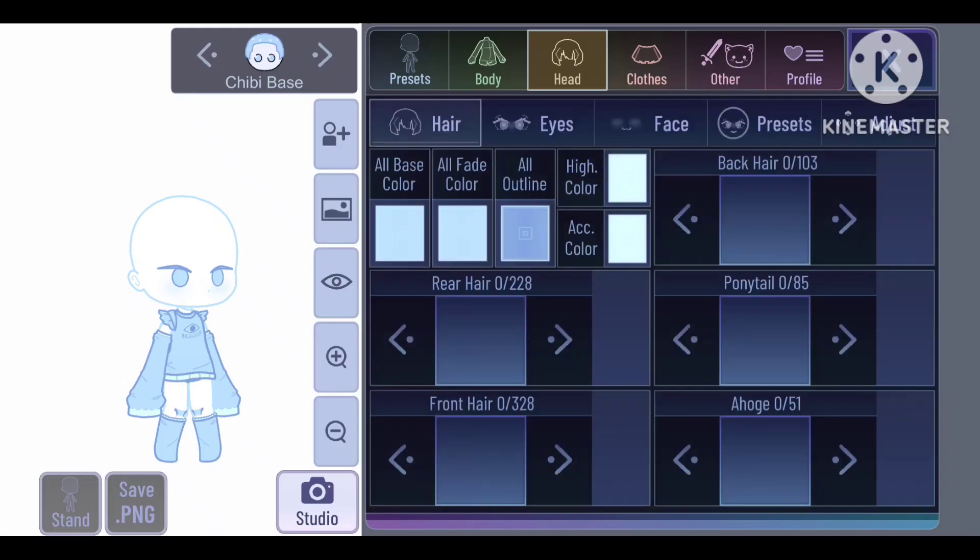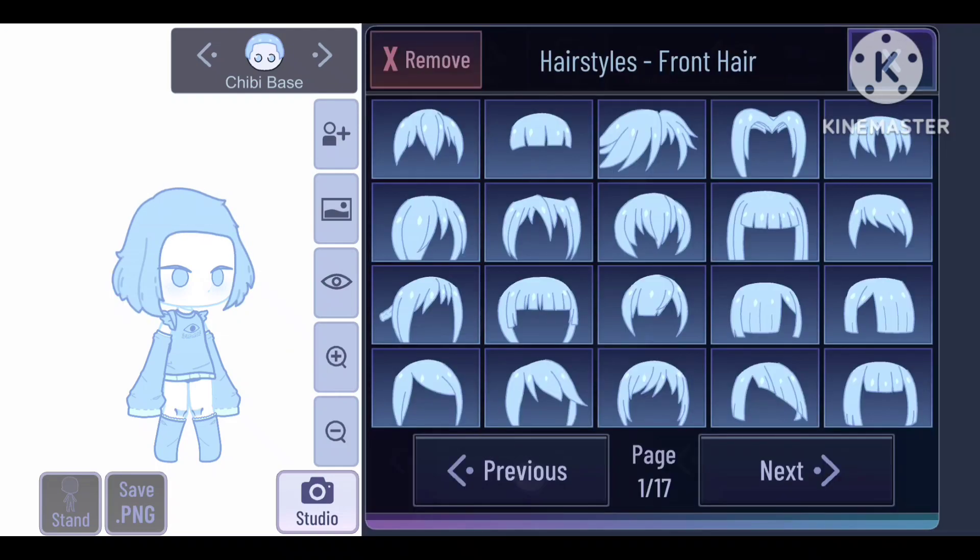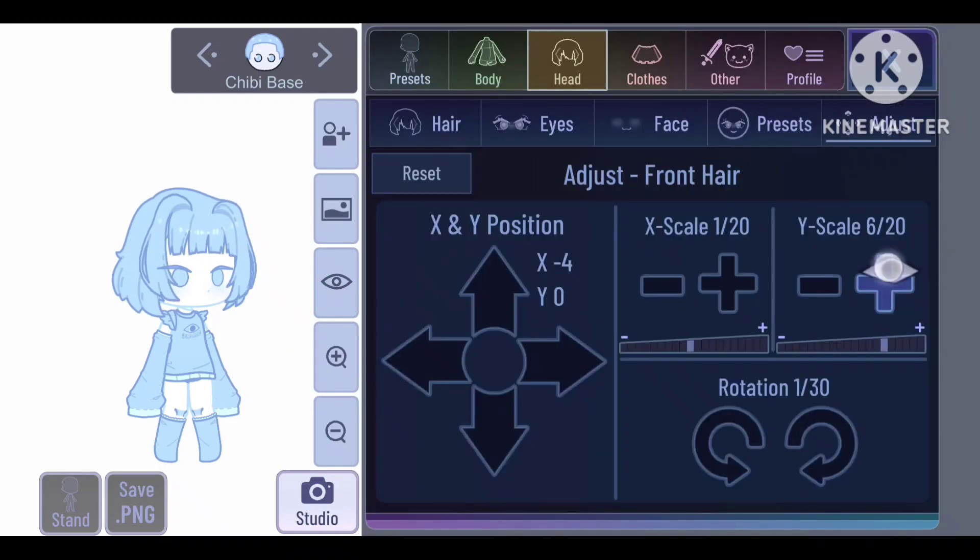And the mascot — great. Let's take a look at the new assets now. Starting with the new hairs. There are so many of them. They look good.